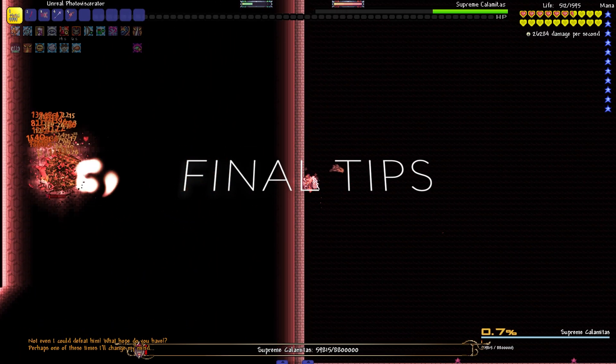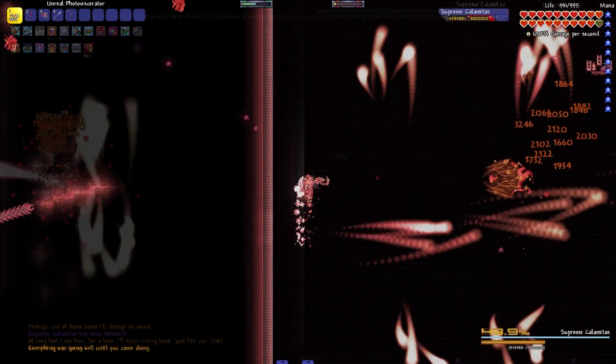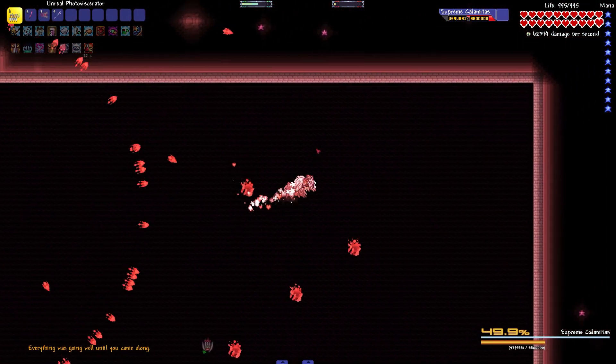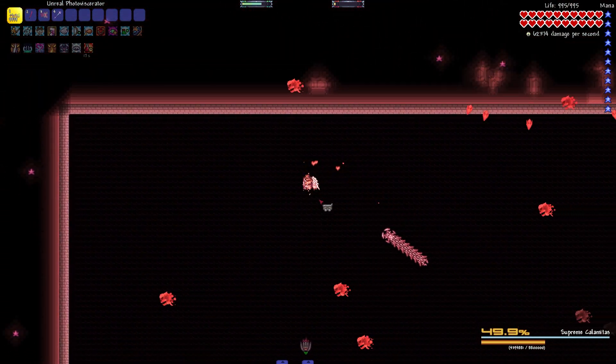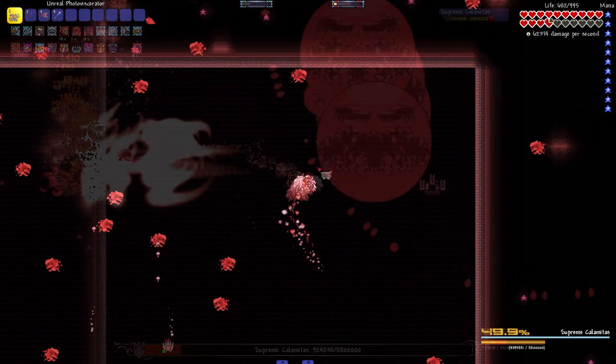Moving on to final tips and general advice: the top of the arena is a great position to be in within the first 3 bullet hells, and top right is an even better position. From the 4th bullet hell and onward, you will want to use a clockwise or counterclockwise movement depending on your current movement, and you only want to change directions if you absolutely have to.